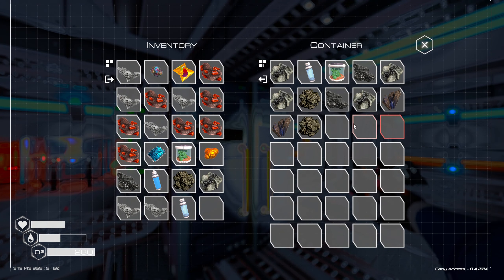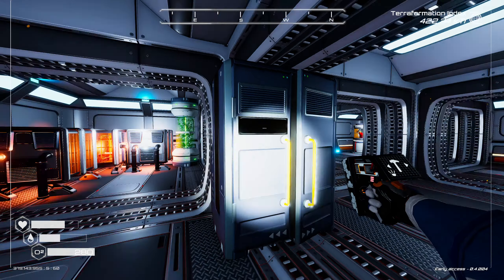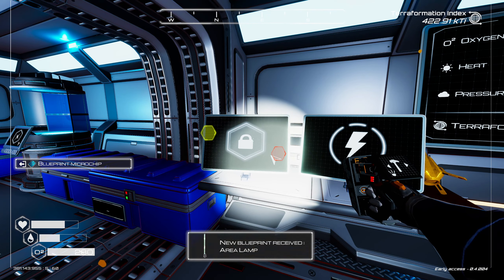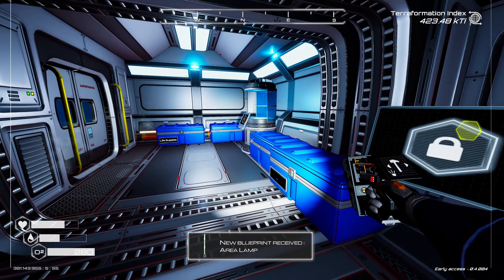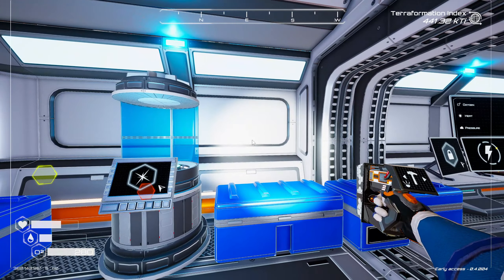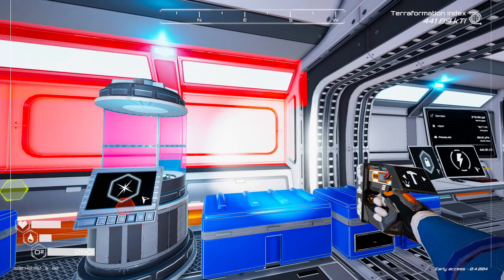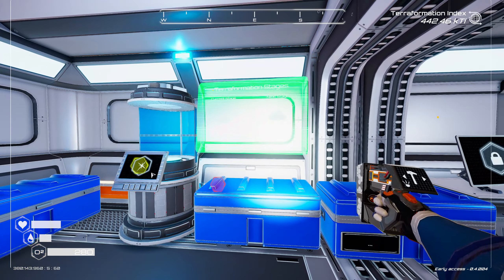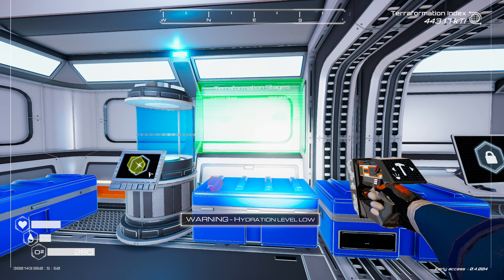I didn't have a cobalt. Let's put this away — I'm putting stuff all over the place. Let's analyze the blueprint I got: area lamp. Let's make the progress screen — I should be able to make it now. Cobalt, two silicon, and an iron. We want this to go over here. Can you fit back there? Yeah, this is good.